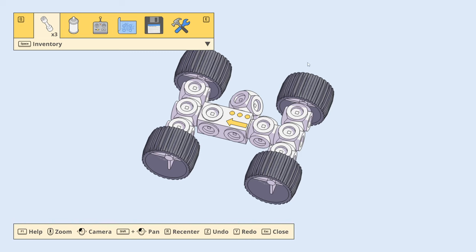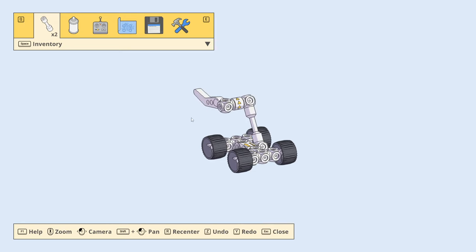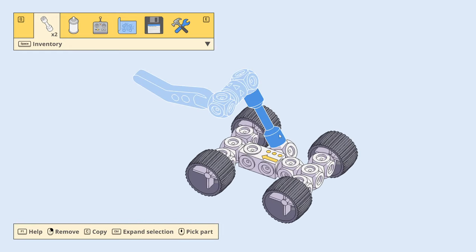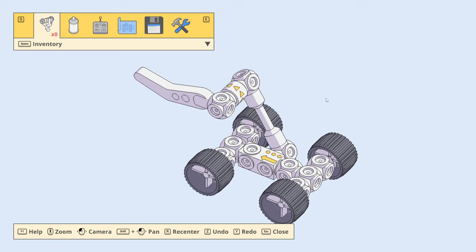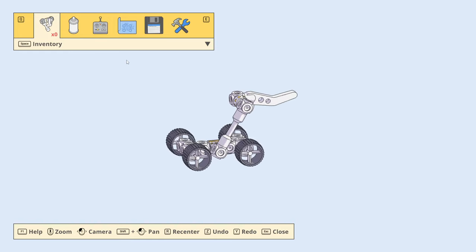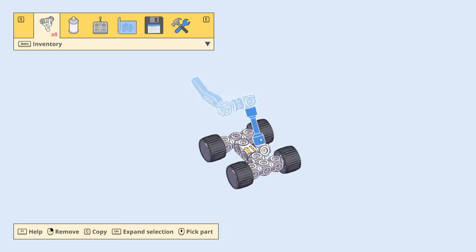I want it still though. I just want to pull this off and put it somewhere else temporarily if possible. Maybe if I copy it — no, I can't copy. Remove just takes it off and makes it fly away. I want the Kerbal system where it's going to hang out off to the side.